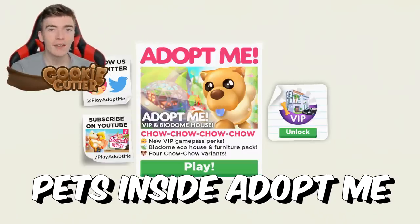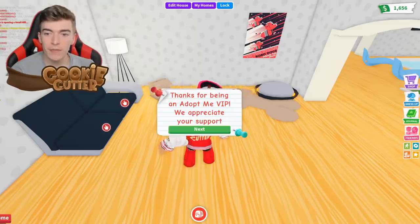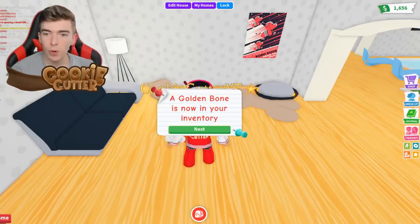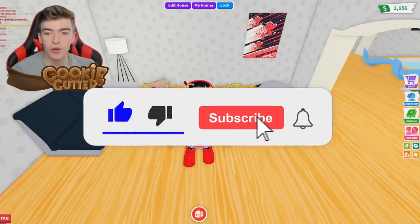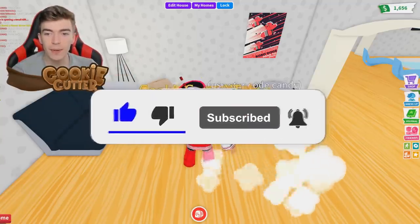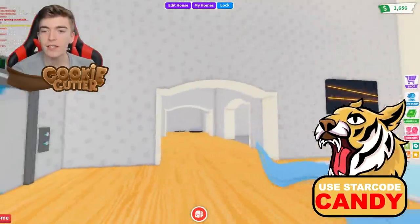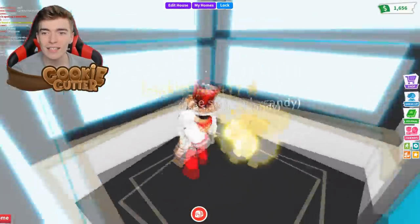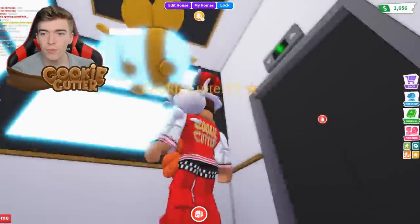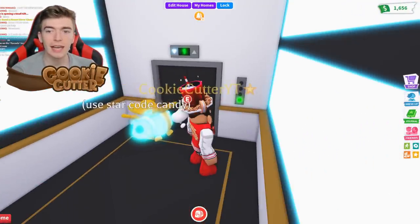Getting all of the new chow chow pets inside Adopt Me. Thank you for being an Adopt Me VIP — a golden bone is now in your inventory. I just got one for free and my house has been upgraded into a brand new VIP house. I didn't even know they were doing this — it's a complete surprise. It even has a working elevator, and you can select the floor!